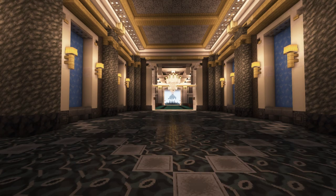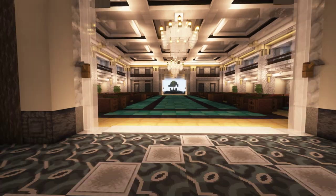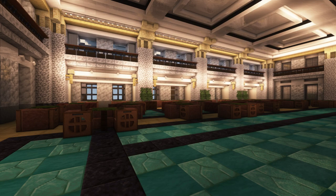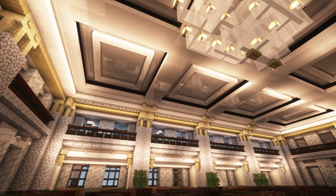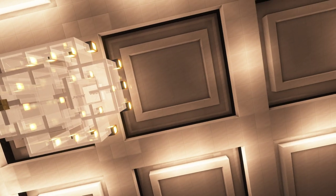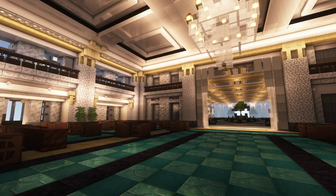Then we will go through the lounge. The lounge is, as you can see, really modern Neoclassicism — it's very bright. And again you see this type of ceiling.